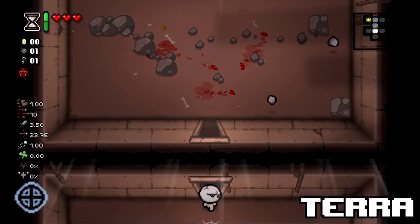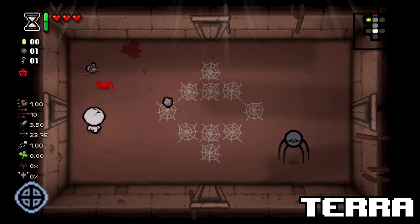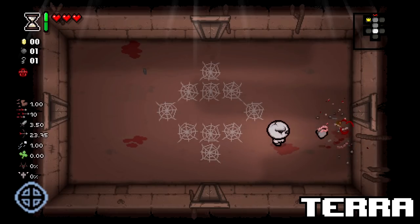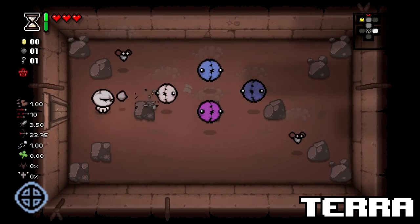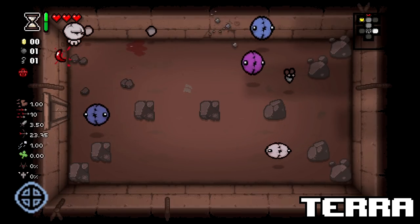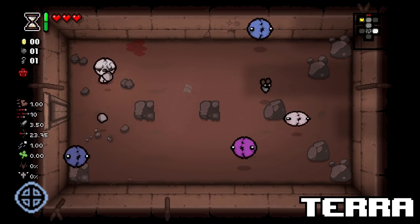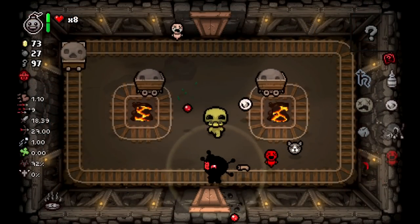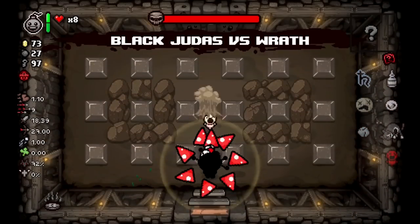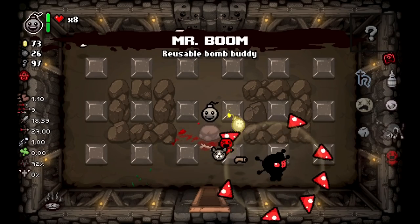Terra — one of the most unique tear effects. It turns Isaac's tears into rocks, allowing them to destroy other rocks, extinguish blue fires, and damage rock-based enemies such as the tough twins in Anti-Birth. The unique tear effects with great animations help make the game feel more alive, and it also helps that the item is quite strong. If that isn't proof that a planetarium is worth it, I really don't know what is — but it's still just a 1% chance by default to see one.